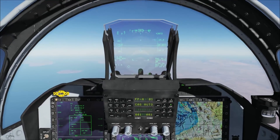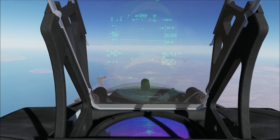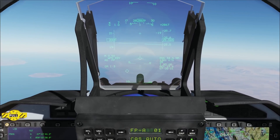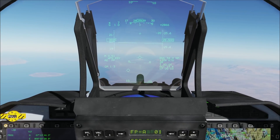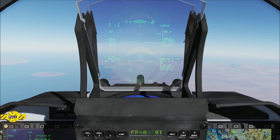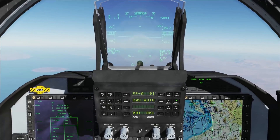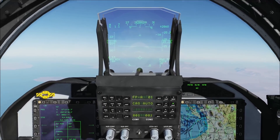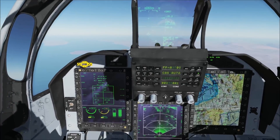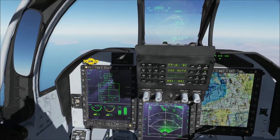The diamond on the HUD is the target designation box. When the TD box is out of the HUD's field of view, there will be an arrow showing the target direction. The lower left part is the weapon status and master mode; the lower right part is the target and navigation input. LS-6 needs about 3 minutes for alignment. All LS-6 bombs will start aligning when we select the first one.